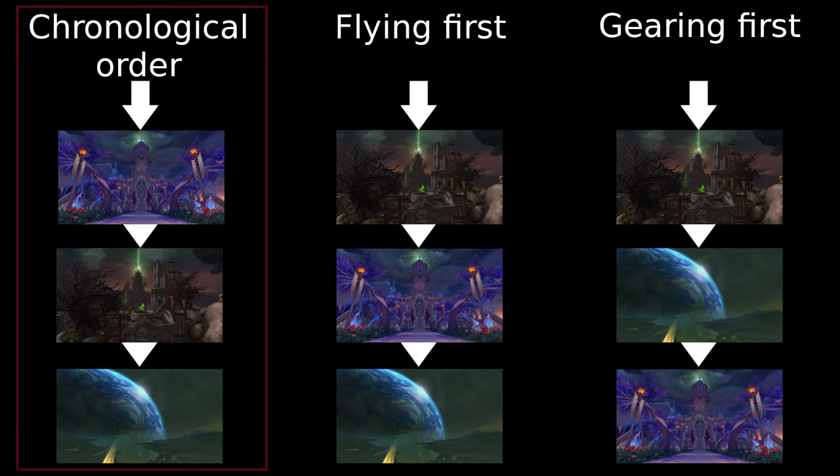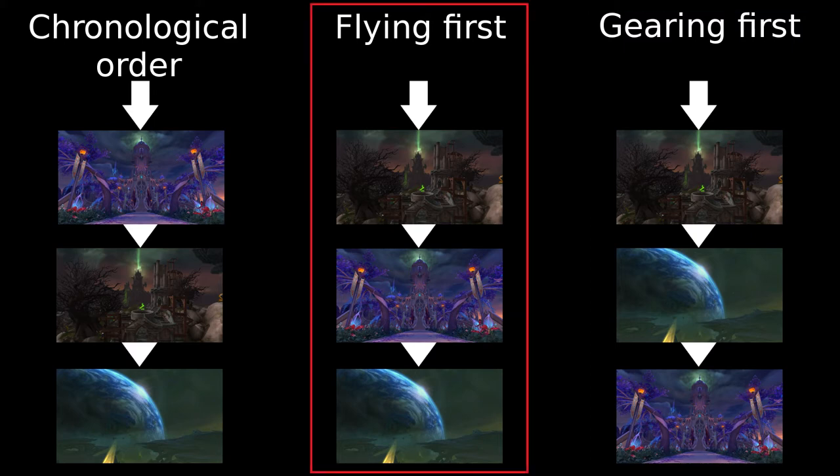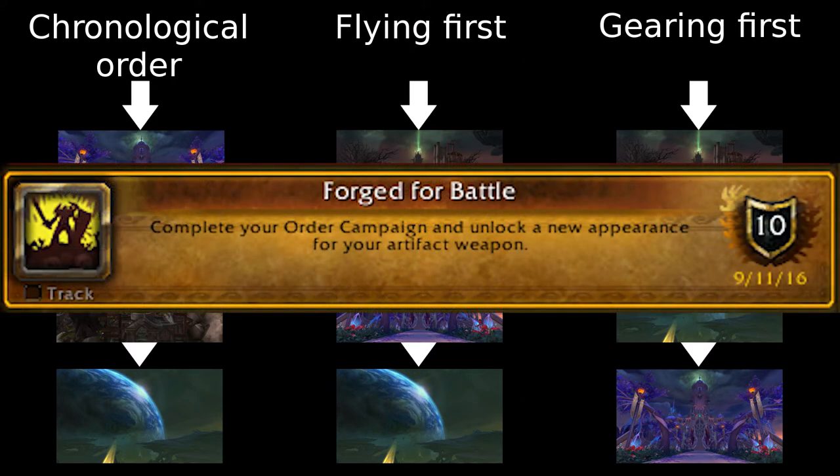Now let's go over why I chose this order. For the chronological one, that's pretty self-explanatory — it's just the order in which the content came out. For the gearing one, I recommend starting on the Broken Shore rather than jumping right into Argus, as this is a massive difficulty increase and you won't be able to do all that well until you're at least item level 850. You should be able to get that fairly easily on the Broken Shore with the Dauntless tokens available from War Mage Kathleen. Once you have this item level, you can shoot off to Argus and start working on better gear with Veiled Argonite. After finishing Argus, you should just get Suramar out of the way as it rewards a decent amount of AP and helps you get flying. For the flying path, the reason I say Broken Shore first is the same — you can get gear a lot faster there, which really helps with questing, especially in Suramar City. Completing both the Suramar and Broken Shore storylines are requirements for getting flying anyway. And don't forget while you're doing all of this to finish your class hall campaign, as this is a requirement for the Broken Shore questline.